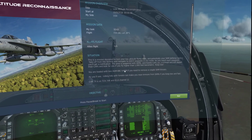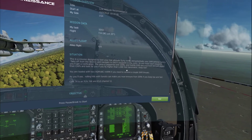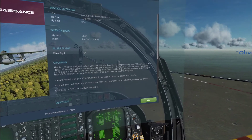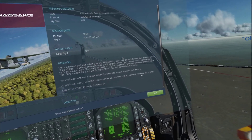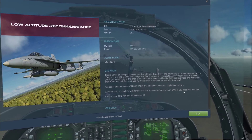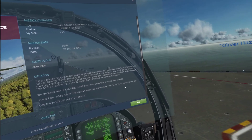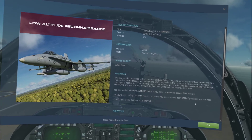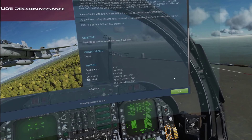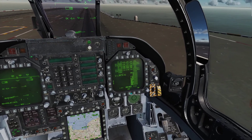It says I am loaded with two HARMs, but I have never learned how to use the HARMs, so I am not going to worry about that. The rolling hills with forests can make you near immune to SAMs if you keep low and fast. I have been keeping low and fast, but the problem is I ended up running into a ZSU, which is an anti-aircraft gun. It pegged me pretty hard and made it very unstable at almost 700 knots, and I ended up wrecking after I took a shot. So, that didn't work out so well.